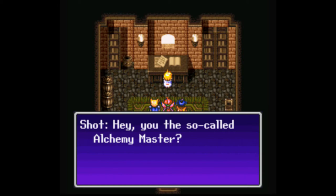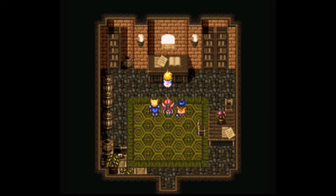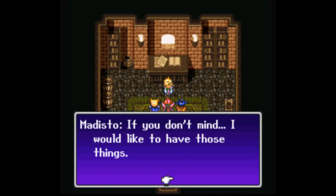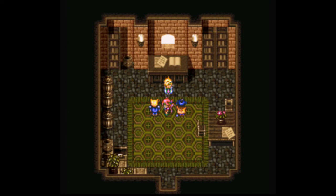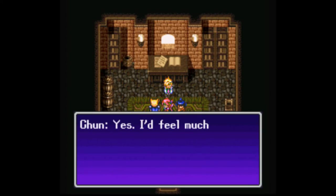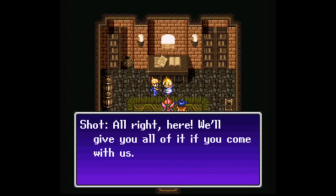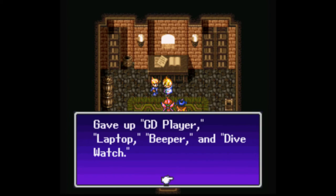Are you the so-called Alchemy Master? Oh, excuse me — I was caught up in my experiment. You must be the heroes I've heard about. You have some intriguing items with you — if you don't mind, I'd like to have those things. In exchange, I'll join you on your journey to defeat Valam. We gave up the CD player, laptop, beeper, and dive watch. This stuff really ages this game — some of you kids might not even know what a beeper is.